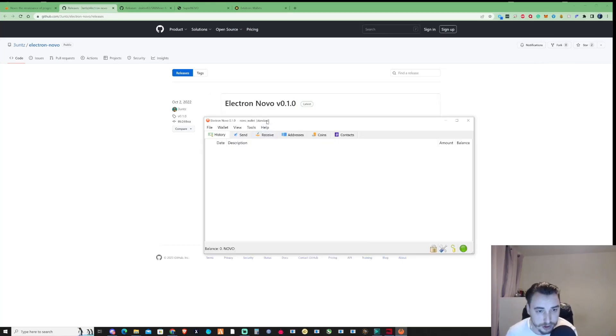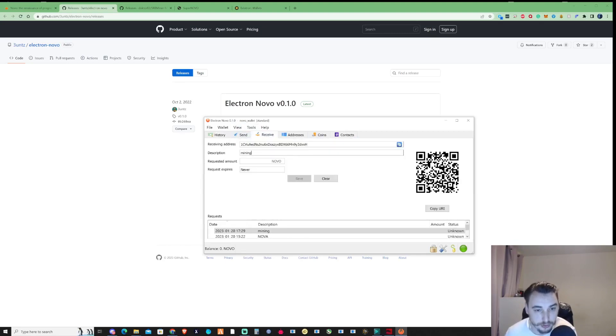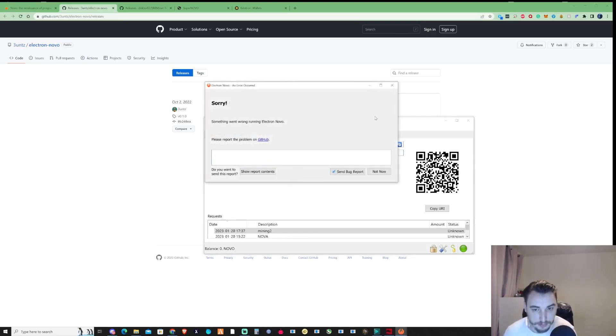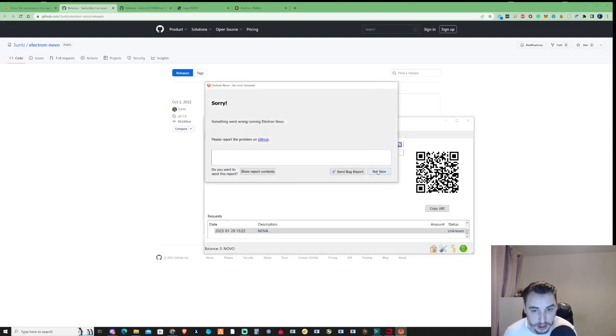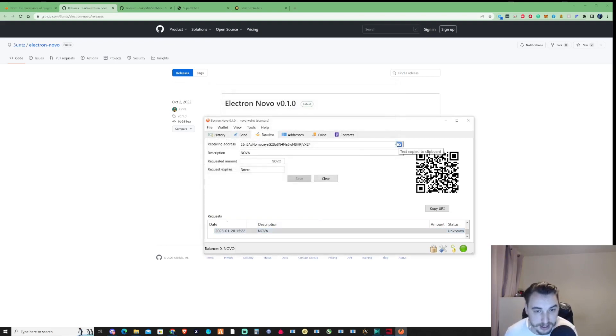Once you've successfully installed your Novo wallet, you should have something that looks a little bit like this. Go ahead and press on 'Receive', write in your description anything you'd like, and then press save. Once you've created your wallet, go ahead and copy the address from the receiving address there.